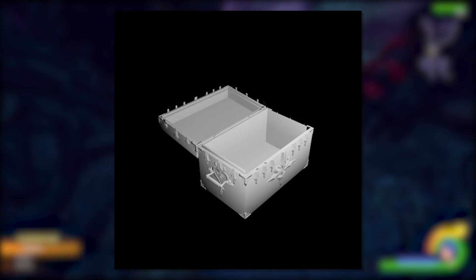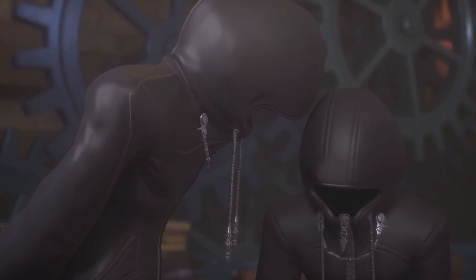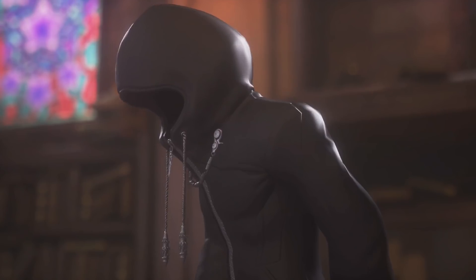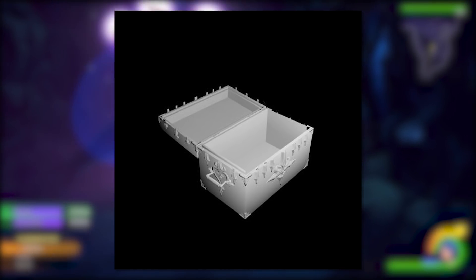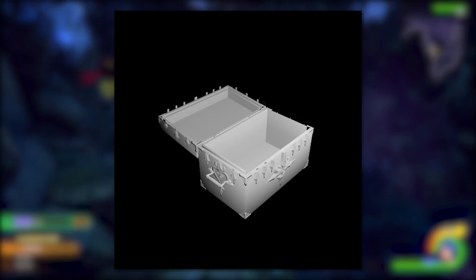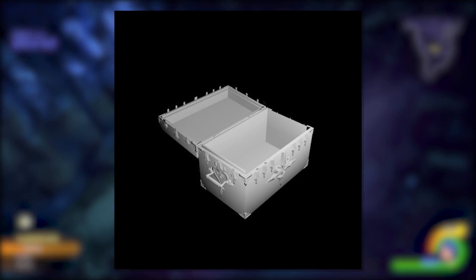Next up is the box itself. What we have here is an untextured model of the mysterious box from Kingdom Hearts χ Back Cover and 0.2 — and this is the first time we've actually seen the box open. Of course there's nothing in it, because the box was not meant to be opened within 0.2 or Back Cover. But it's interesting that there's an open version of the box model within 0.2 — maybe at one point Square Enix was thinking about actually displaying the contents of the box in 0.2.